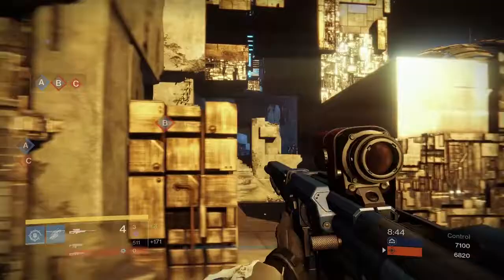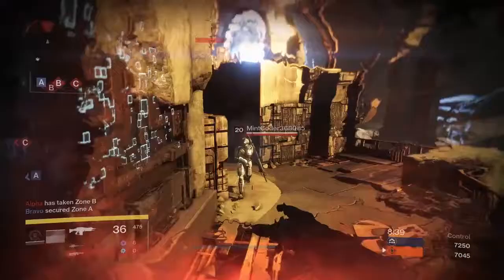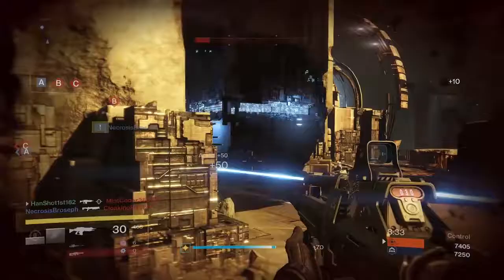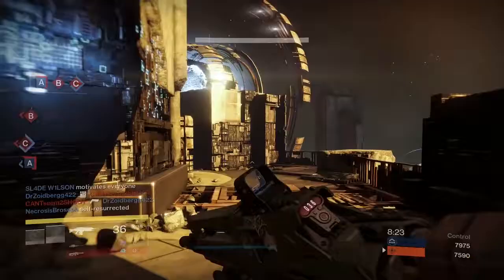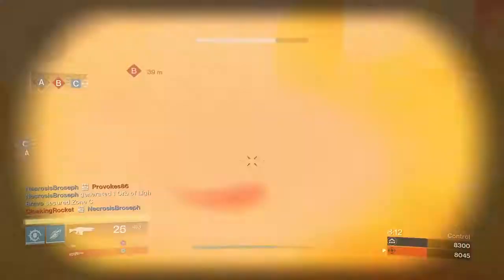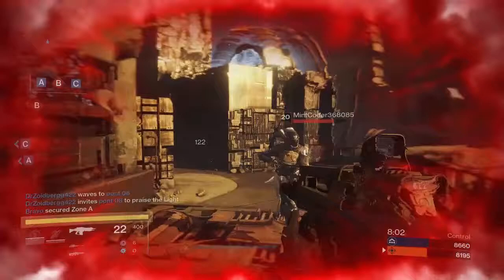Enemy captured Zone B. Zone A secure. Oh Jesus, that guy's gonna kill me. I shouldn't push him. See — 19 from that far, not bad. He's trying to ricochet at me. We both got full health now though. Zone C neutralize. Zone A lost. Zone C secure. Just stay away from that thing. Zone A secure. The Titan melee — I'm so glad that thing doesn't have more range on it, otherwise that guy would be dropping me every time.